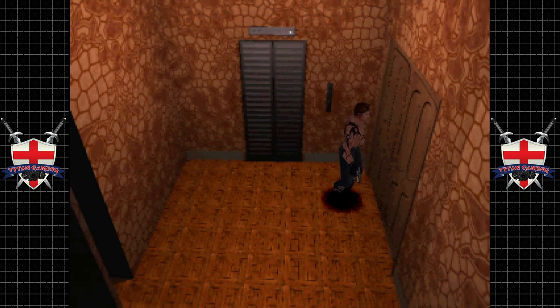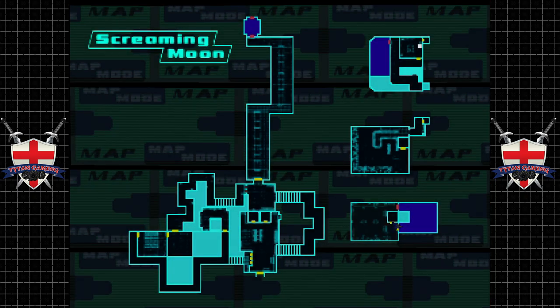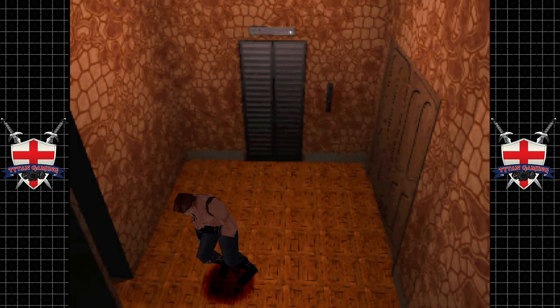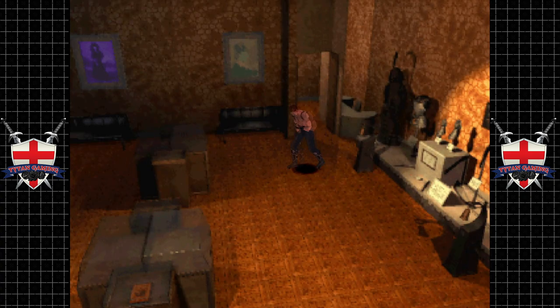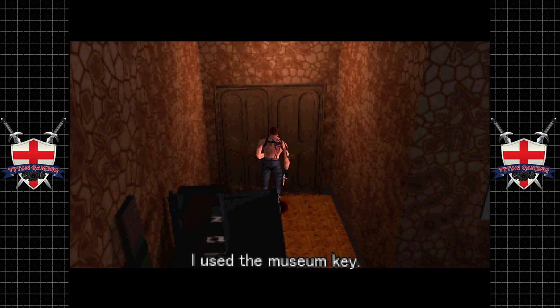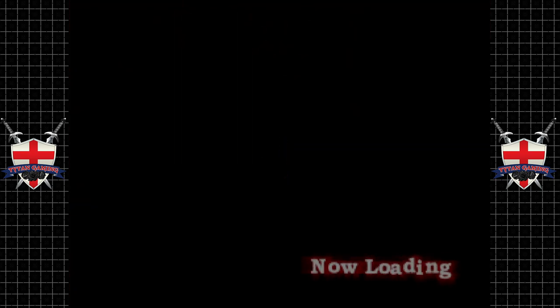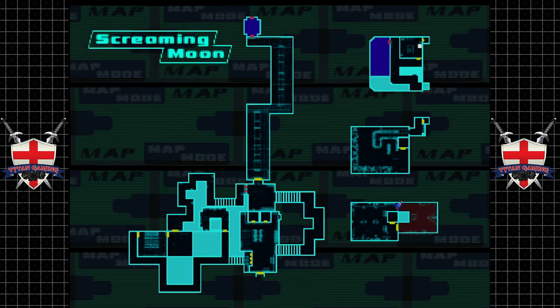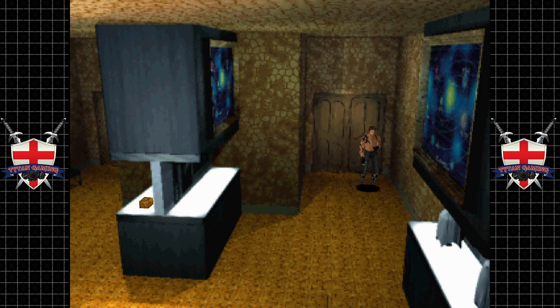These rooms need to be opened from the other side. Could that other room have been the museum? Maybe - it does kind of look like a museum. Let's have a look. Yes! I knew we'd seen it somewhere. So this is a U-bend shaped room. Don't think we've got any enemies in here.